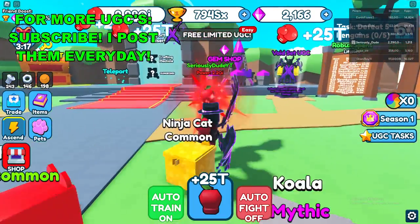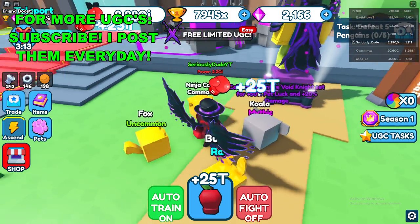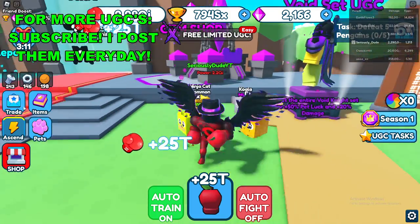Once you have them all, you can see the Void Set UGC. Click the entire Void Knight Set for 50% and 20% damage bonuses.